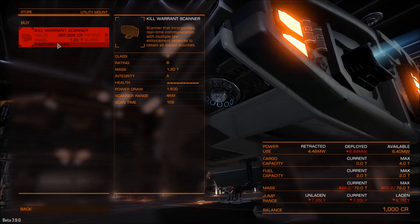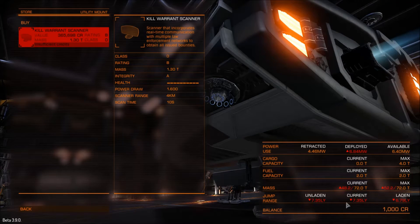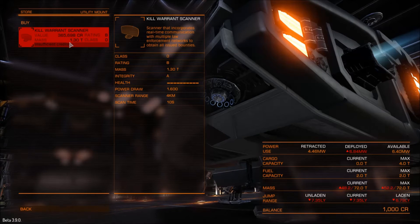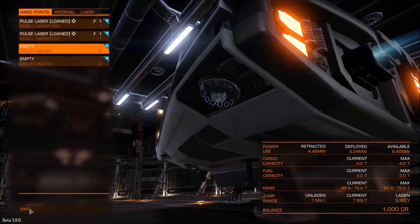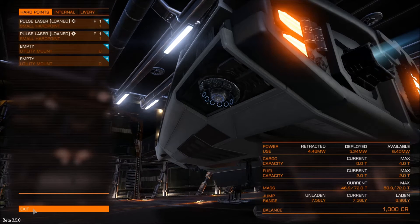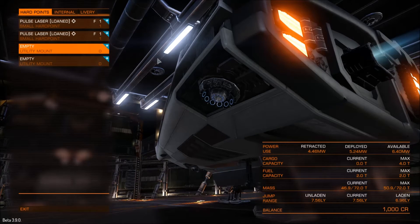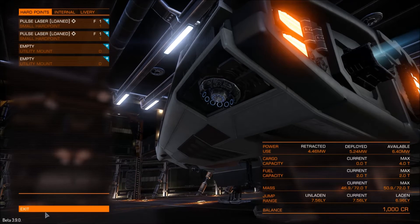Utility mount — they have kill warrant scanner. I'm so poor I can't afford anything, but it does tell you how your jump range will change by equipping heavier things. That's a very good change, because it's really annoying when you install a new frame shift drive or whatever and you end up with a jump range lower than you can actually get out of the system. Being able to see how far you go when comparing or deciding to buy something is a really cool change.